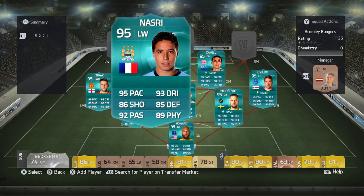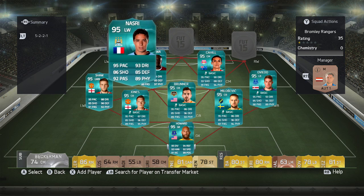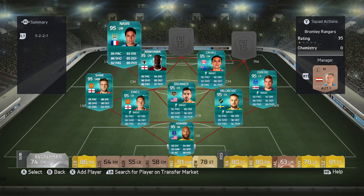This guy, Samir Nasri, has got the best ultimate team I've ever come across — it's a video on my channel if you want to go find it. He's got Pelé and stuff in his team. 95 pace, 86 shooting, 92 passing, 93 dribbling, 85 defence, 89 physical stats. That guy's on the left wing — he's got mad pace, mad dribbling, good passing. The goals are going to be flying in.